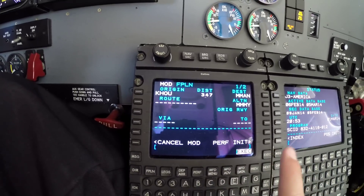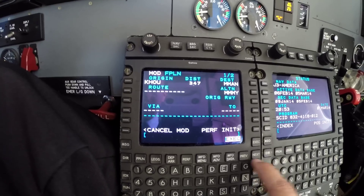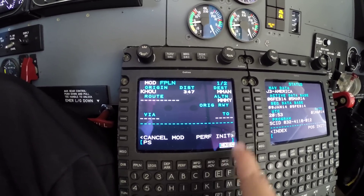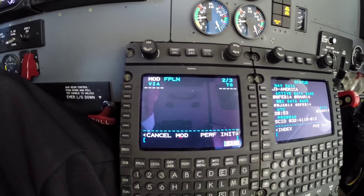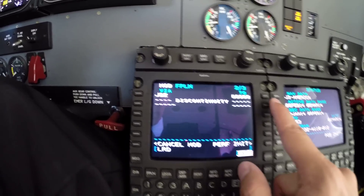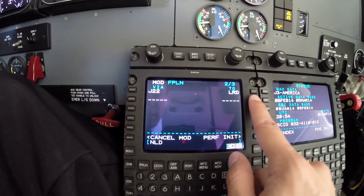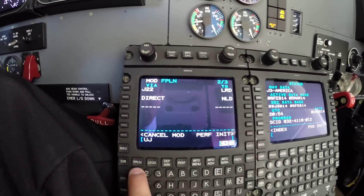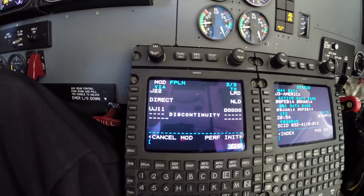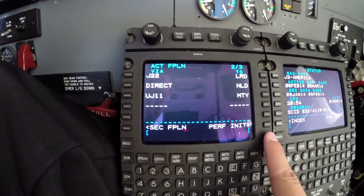The route will be entered starting from the last waypoint of the standard instrument departure, which is the Palacios 5 departure, Palacios transition. So that's Palacios, then J22 to Laredo — LMRD. Then we set direct NLD and upper J11 to MTY. There it is — that's our route. We'll execute that because we've been modifying information.